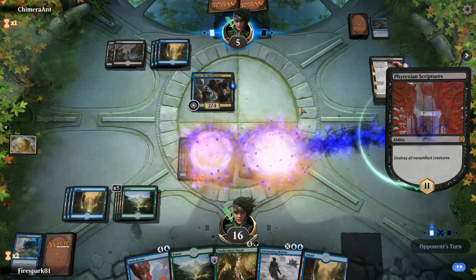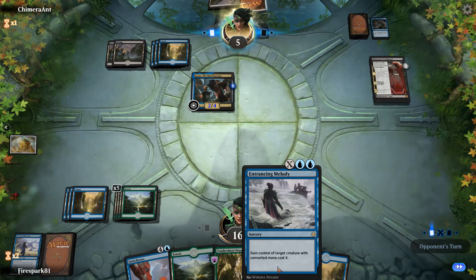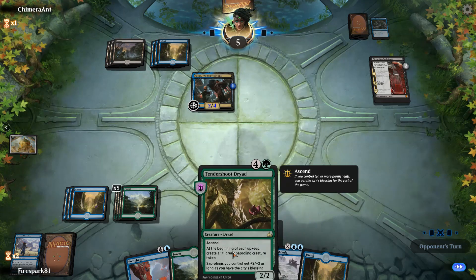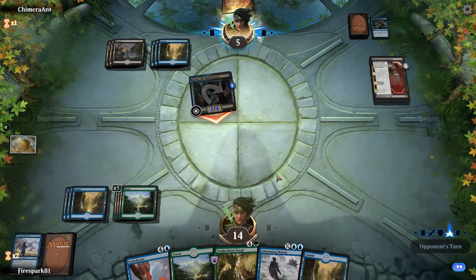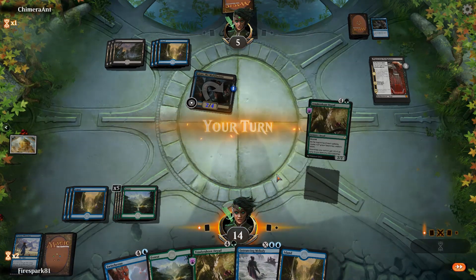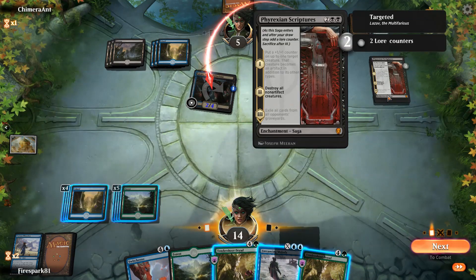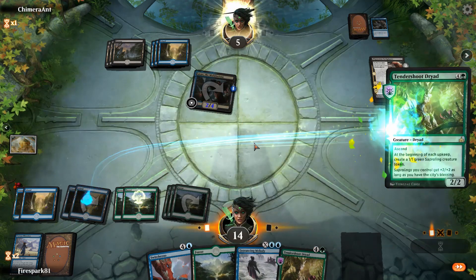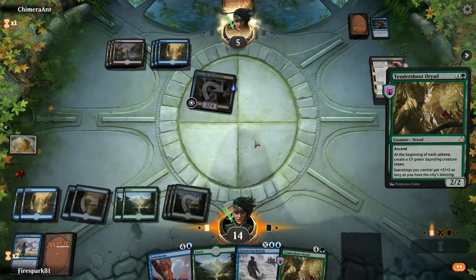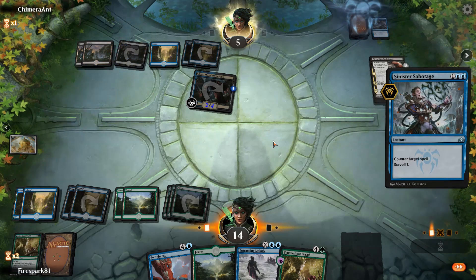He'll probably cast Doom Whisperer now, which we can just straight up steal. He actually did me a favor by returning this to my hand. I'll take the two damage. Nice — let's do that. It just exiles all cards, so we're safe to cast this again. And he has a counterspell — congratulations, that kind of sucks.